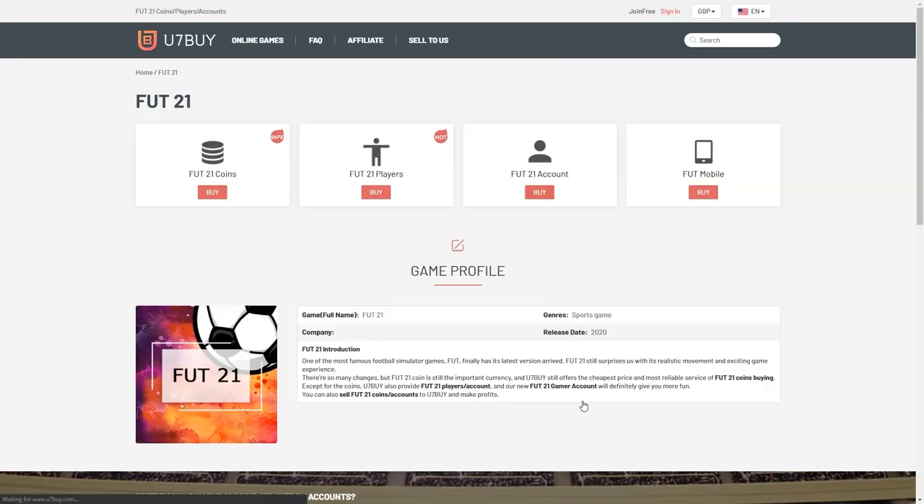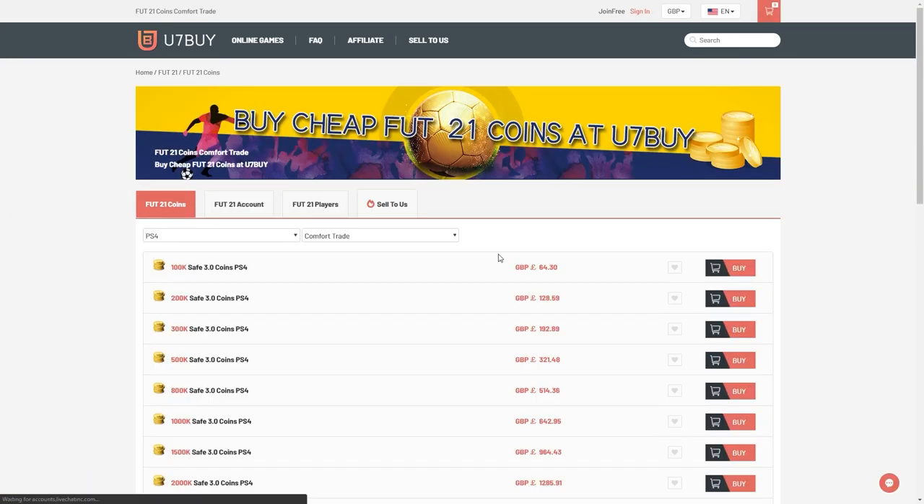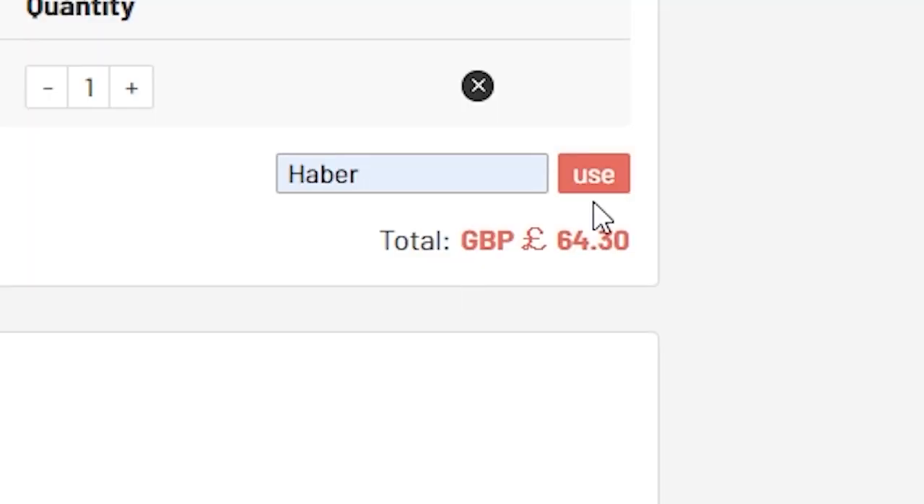For cheap, fast and reliable FUT coins, check out u7buy.com. There is a link in the description and use the code HABER to get yourself a discount on all of your orders.